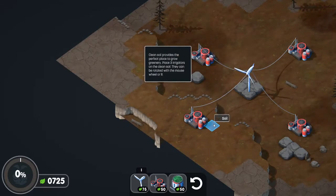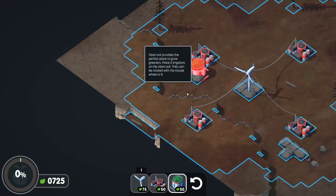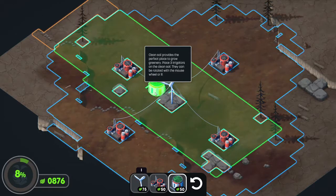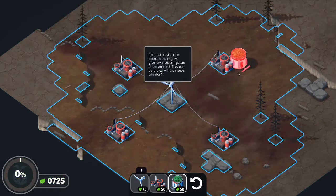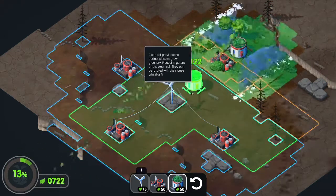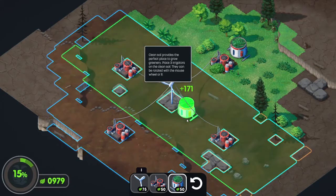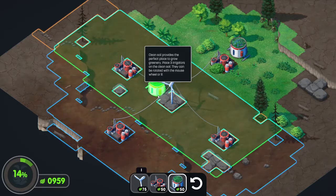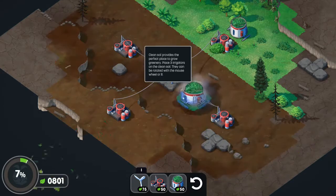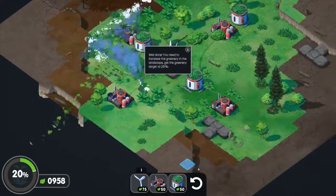Clean soil provides the perfect place to grow greenery — place three irrigators in the clean soil. They can be rotated by the mouse. They can only make use of the clean soil. The best way to go around this is to place one here, then take the corner piece, place one here, and do the same over there — though I'm missing some corners I'll need to fill in later.